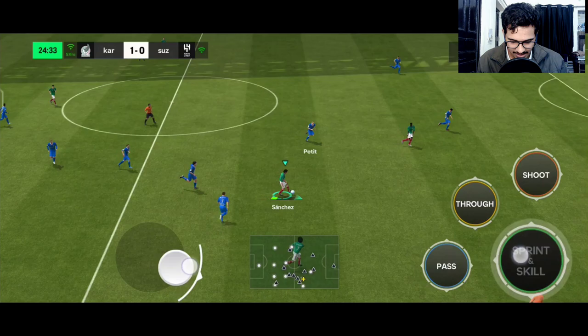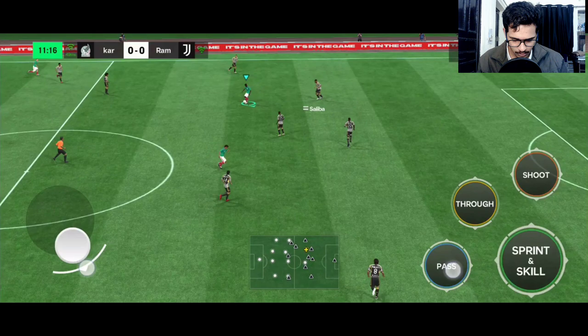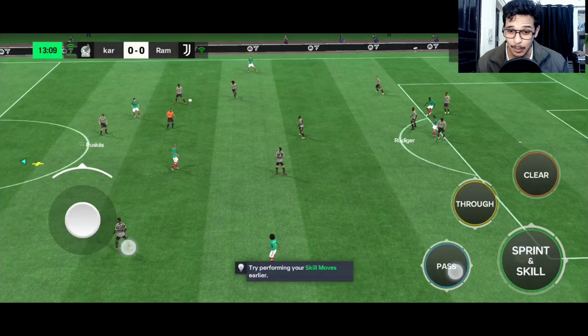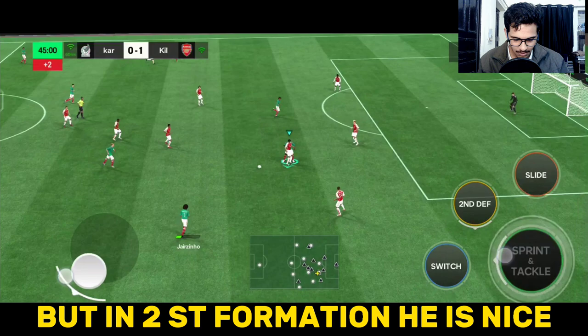Sanchez, heel-to-heel — Blanc was there but Sanchez kept the ball. Pass to Jairzinho, back to Sanchez, strikes the power shot — what a goal by Hugo Sanchez! His skill stun and physicality are a little bit of a problem, that's why you shouldn't play him as the lone striker. But in dual striker formation he's totally killer.